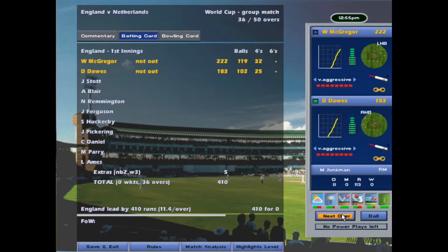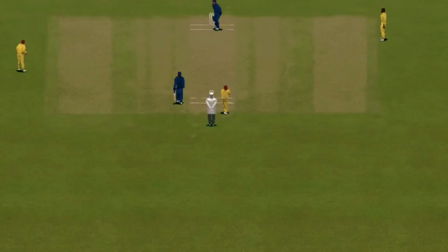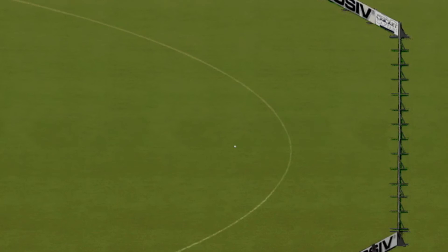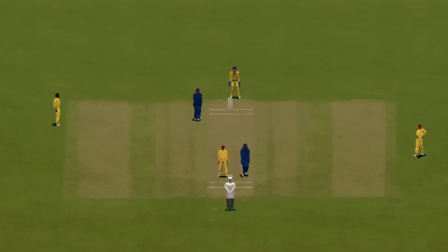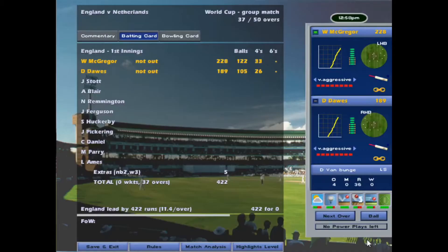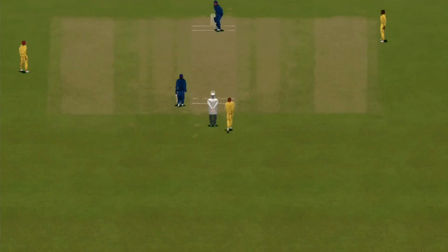Since the power play, the run rate has really come down, but that's to be expected. Looking at the player info bars on the right-hand side, McGregor and Dawes are starting to lose some of their stamina, which factors into them slowing the run rate just a tad. Still no wickets lost here — and I don't think we've even had a chance of a run-out, which remember is the only way these guys can get out. On maximum aggression that can happen, but so far we've been very lucky.